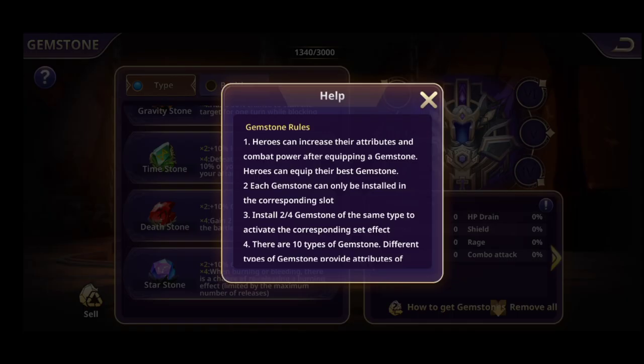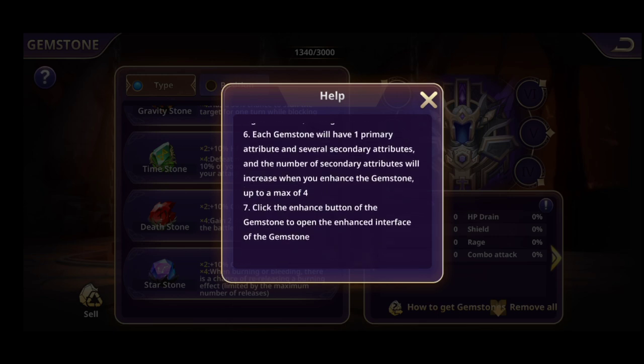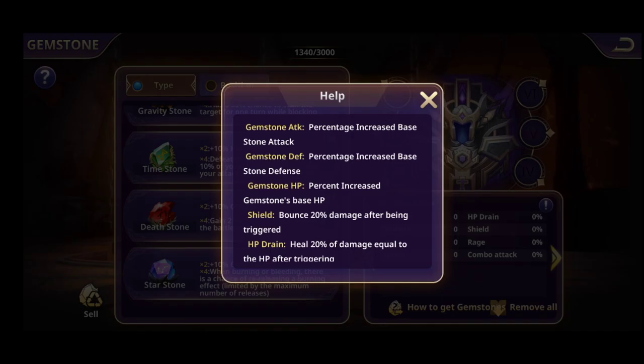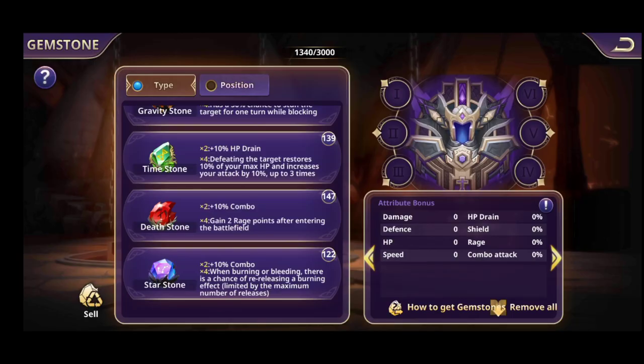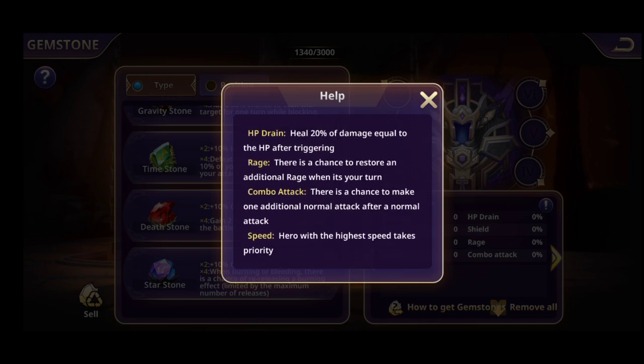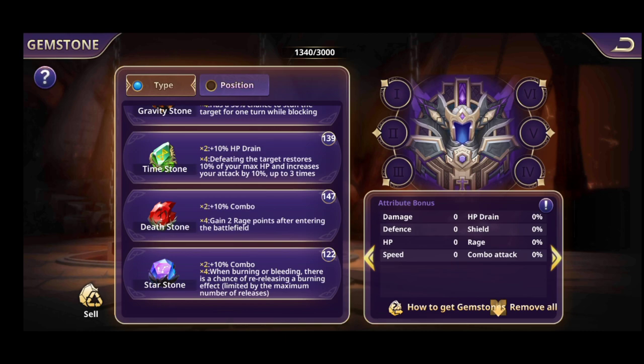Star Stones also give plus 10% combo attack. With four stones, when burning or bleeding, there is a chance of re-releasing a burning effect, limited by the maximum number of releases. The combo attack means there is a chance to make one additional normal attack after a normal attack. If your hero does most of his damage through normal attacks without needing skills, you definitely want combo attack so he has another chance to hit and kill his enemy.